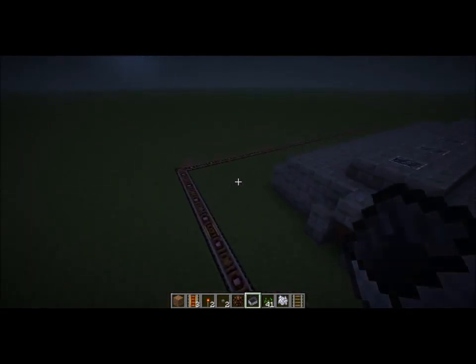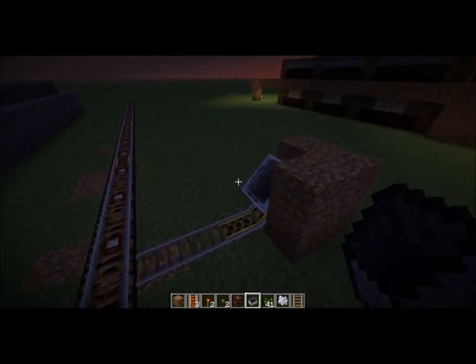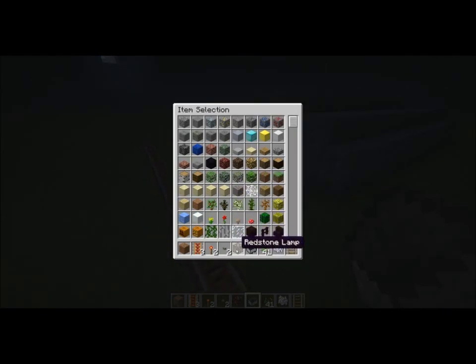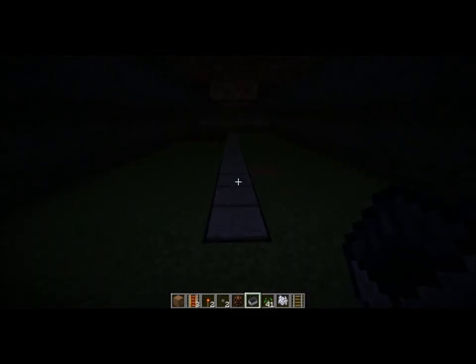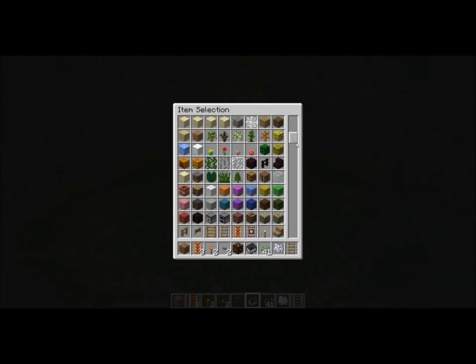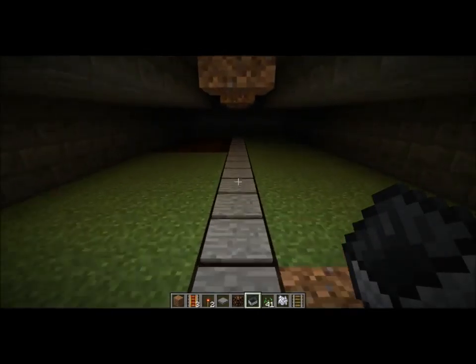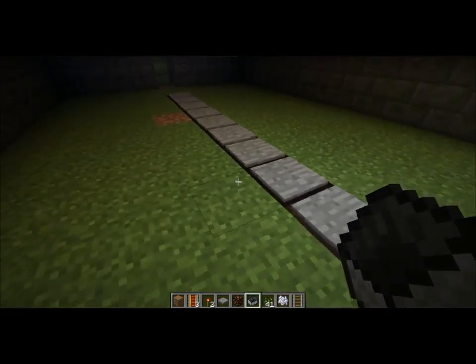Hey, this is Miragloth, and I have a quick thing to show. It's not quite a tutorial, but it's a cool use of the redstone lamps. I'll just show what I'm talking about here. It involves pressure plates — you could use wooden or stone. I think stone looks better. You can sort of make an illuminated walkway with these pressure plates on top of the redstone lamps here.